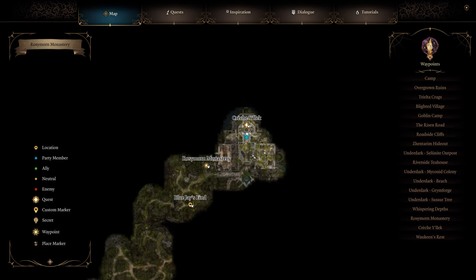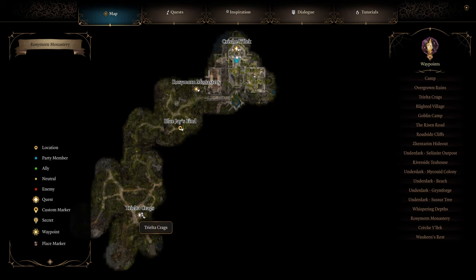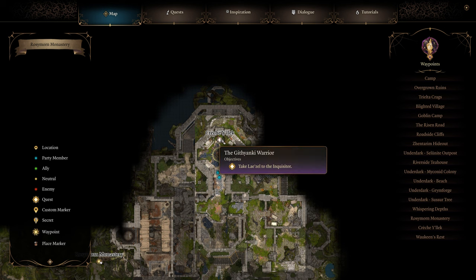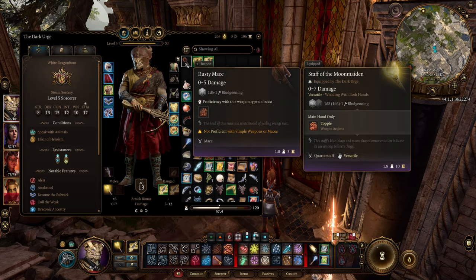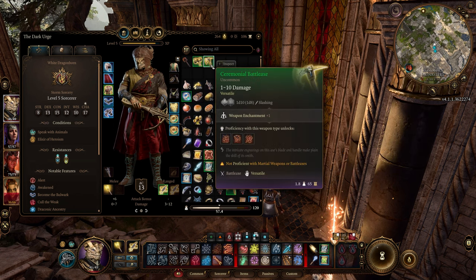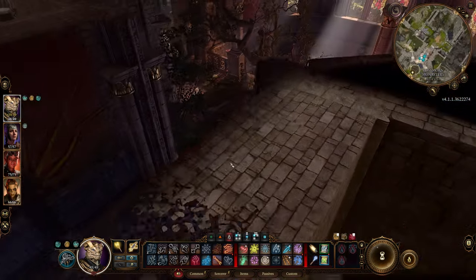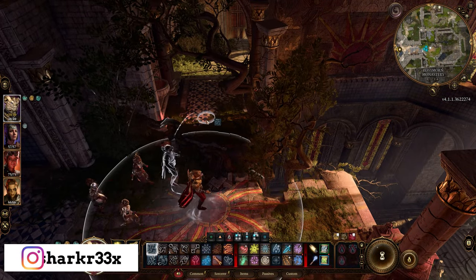Today I'm going to explain very fast how we can solve the puzzle from the Rosemorne Monastery. We have this puzzle and we have to grab three different items — three weapons that we have to put in place in order to proceed with another quest to get a legendary weapon. All three are in this same location, in this same big building, in the monastery.